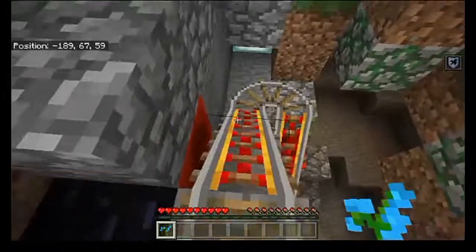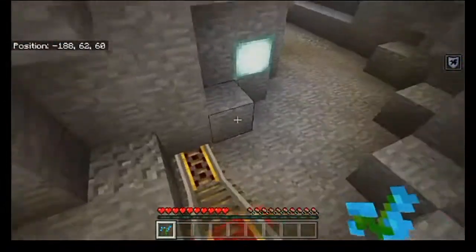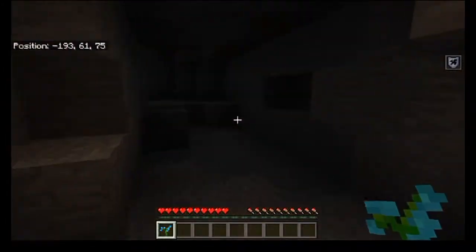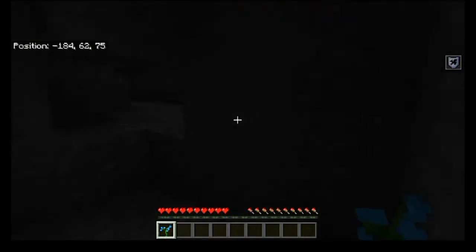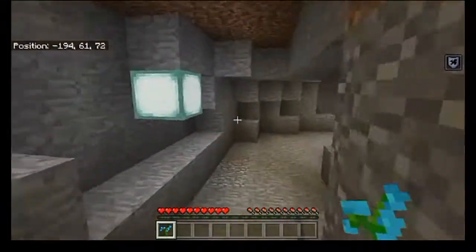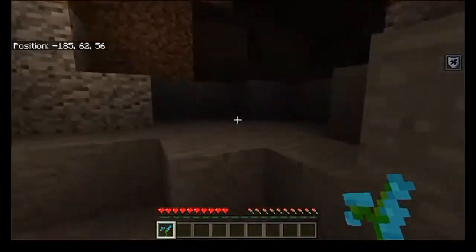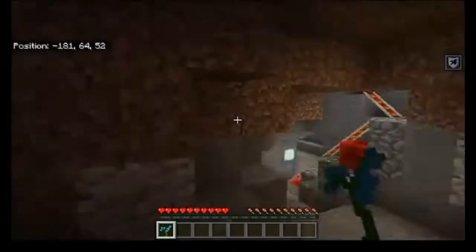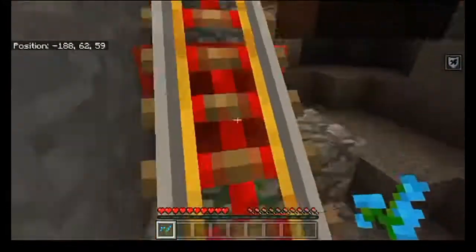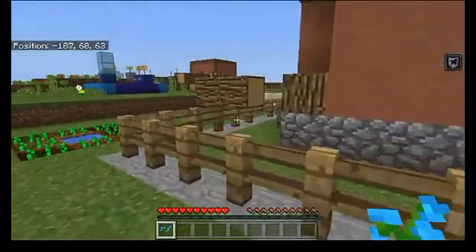It said to look for some secrets, so I'm kind of curious as to what sort of secrets it's talking about. I'm coming down here to see if there's anything in particular I should be aware of — it doesn't look like it. But it looks like it's got a little bit of a cave system going on down here, so if you really wanted to use this for survival, I suppose you could. You've got yourself a cave system you could mine out for yourself — that's actually not too bad.